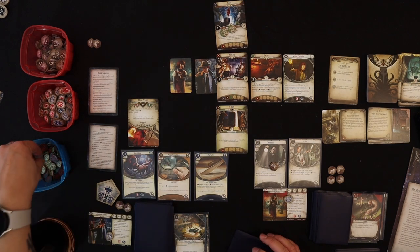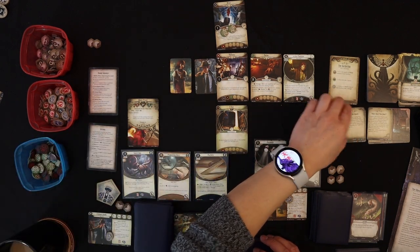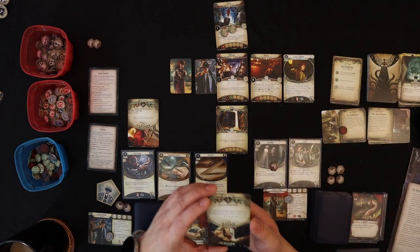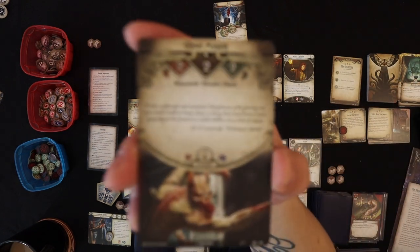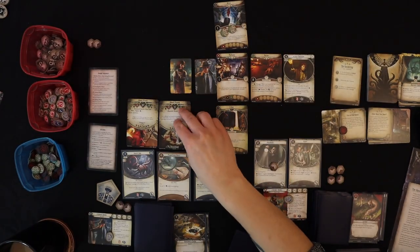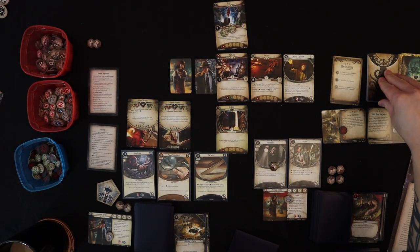That's the end of the round, so we go to the Mythos phase. Doom gets added to the agenda. We draw encounter cards — Roland gets Ghoul Minion, so another enemy spawns on top of Roland. Now there are two enemies engaged with him. That's not good.